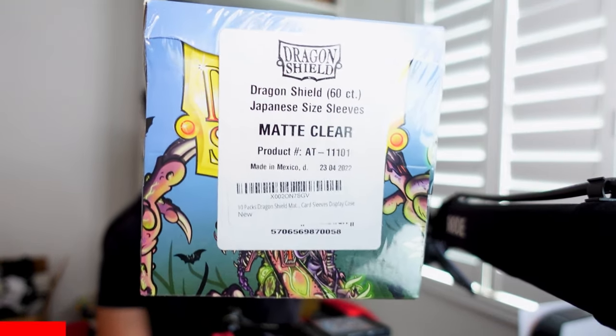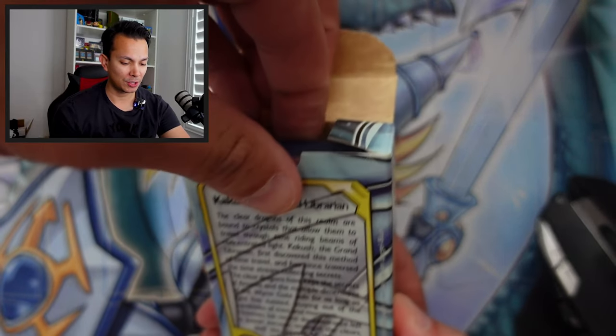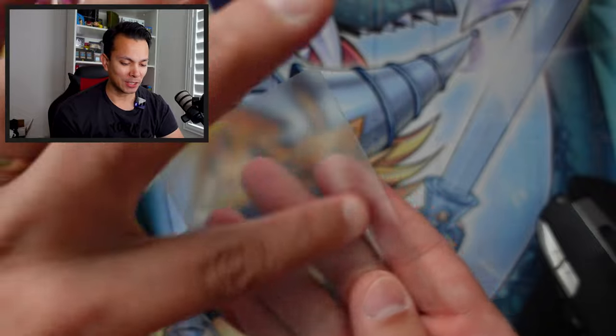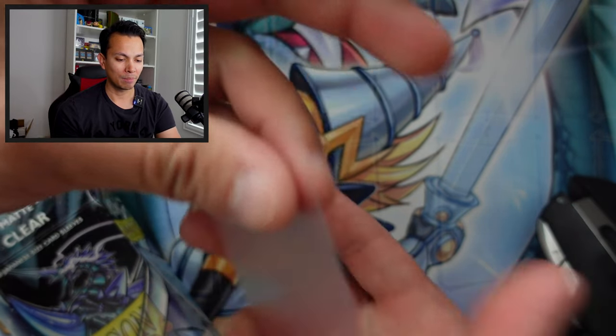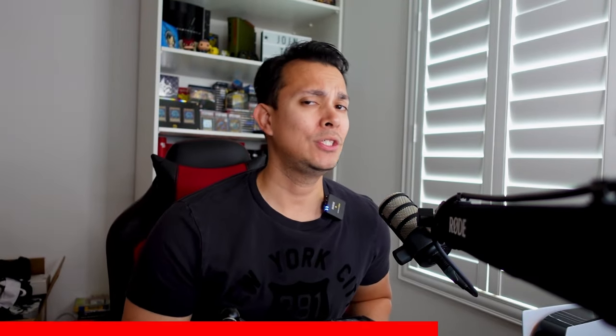Now obviously the main reason Jinzo is so useful is because it was pretty easy to summon — just one sacrifice needed. It says: 'Trap cards and their effects on the field cannot be activated; negate all trap effects on the field.' So all continuous trap cards are pretty much negated. I love that card. With that amazing pull, today's video is sponsored by our boys at Dragon Shield. These sleeves let you see the front and back clearly, which is great as a collector. The back has that rigid anti-grip feel. We gotta protect that Jinzo card. Check out the affiliate link down below.